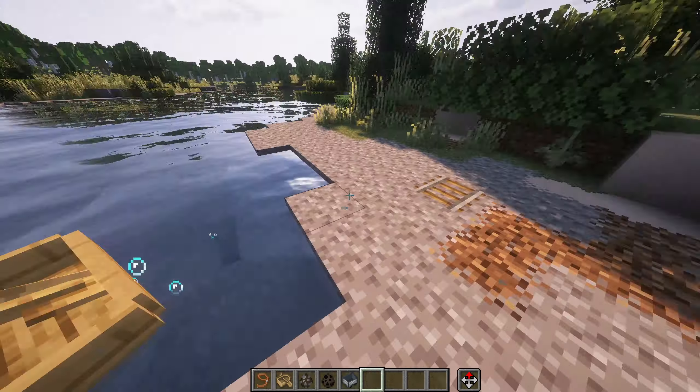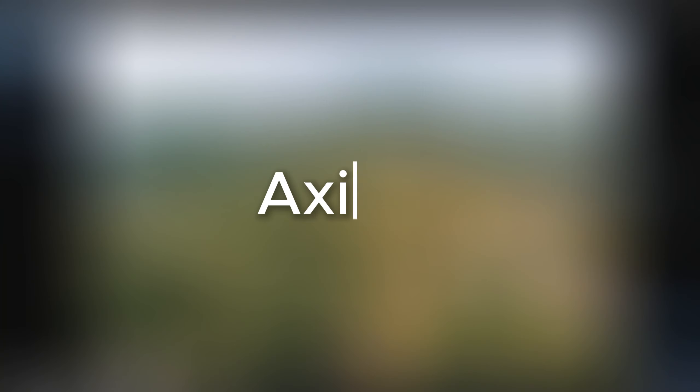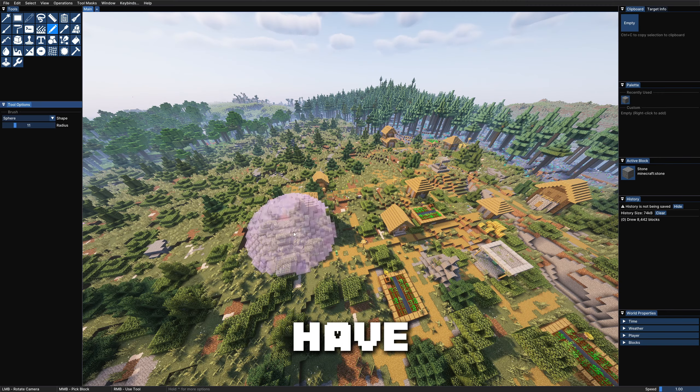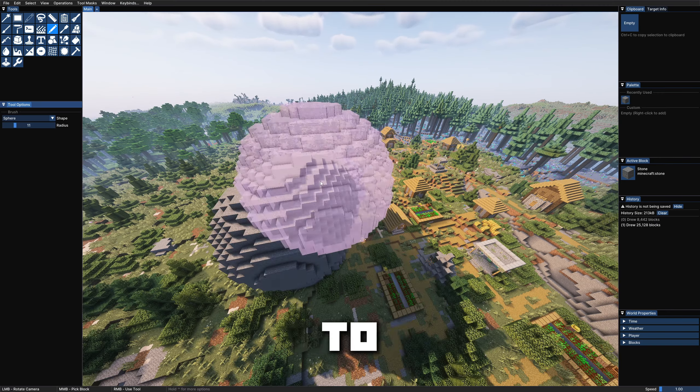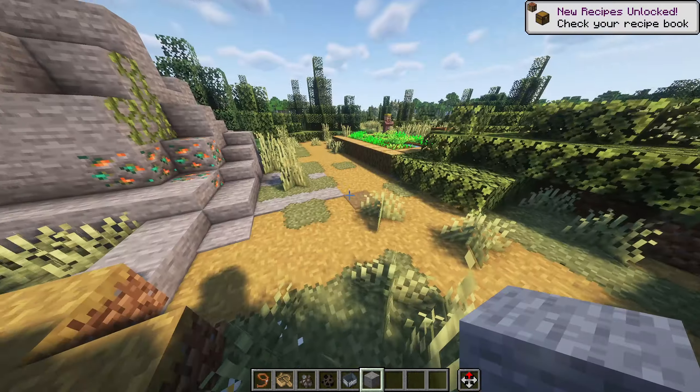Auditory Continued adds small sounds to everyday tasks. Axiom is an absolute must-have tool for builders, making it easy to make big terrain really fast, change your speed of flight, and also replace blocks.